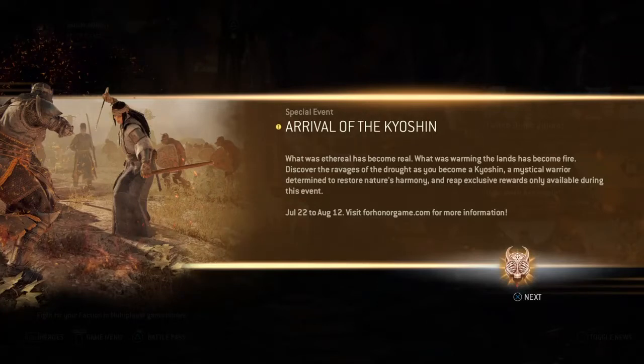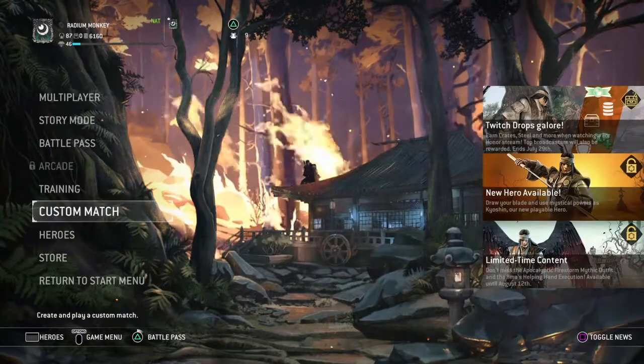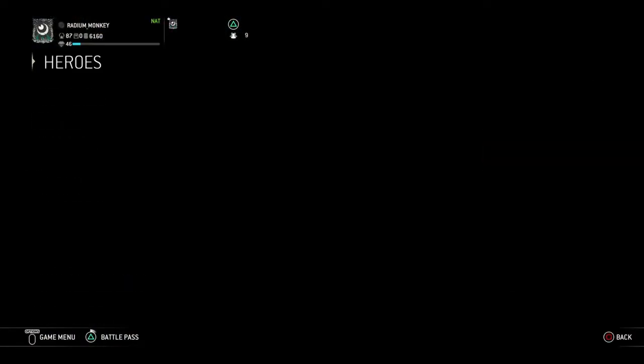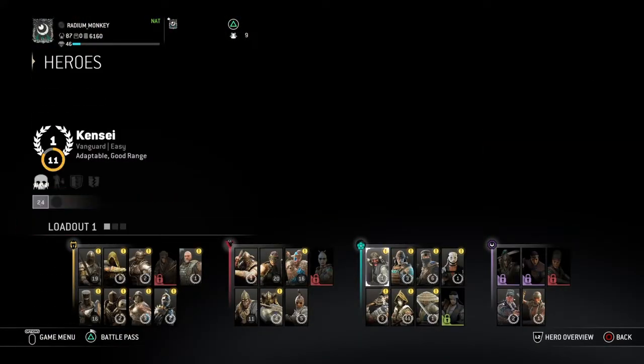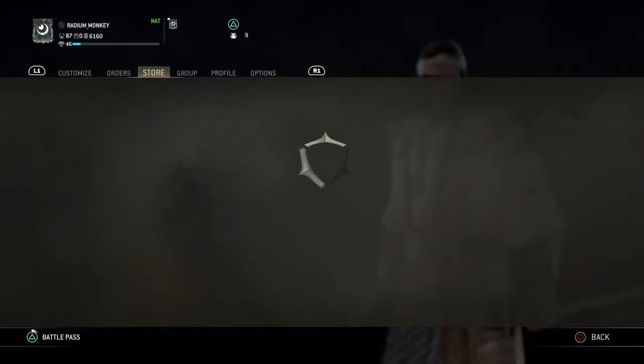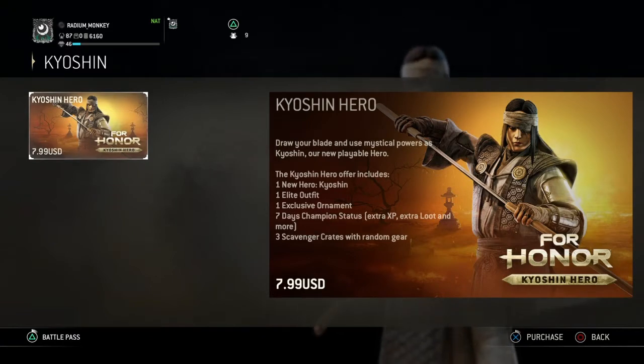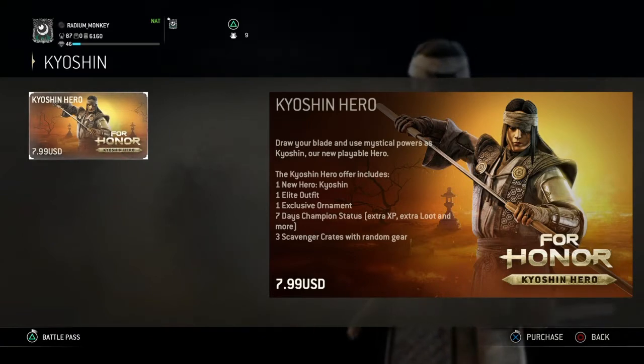What's up everybody, it's Ronald Beer back here again and we're live streaming the new Kyoshin character. I don't have him but how much does he cost? $7.99 for the new Kyoshin hero.